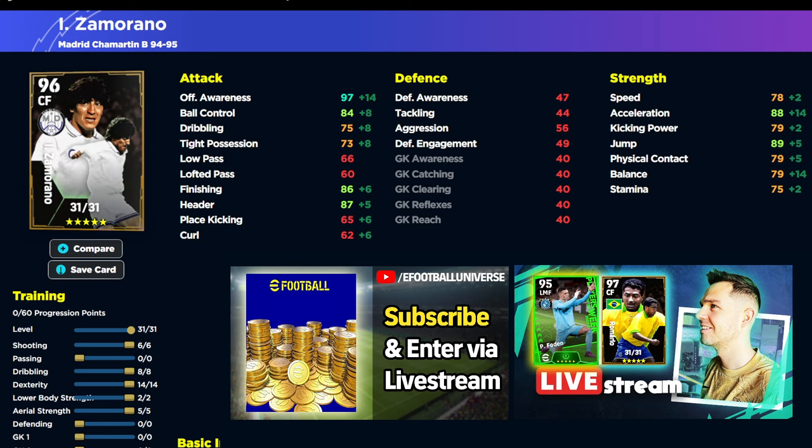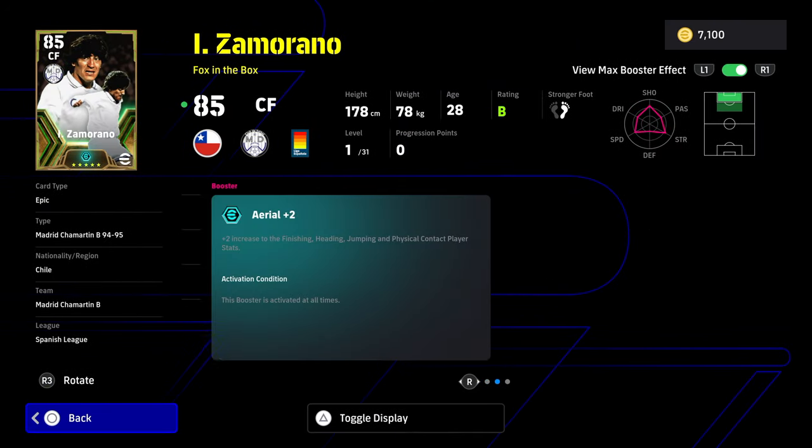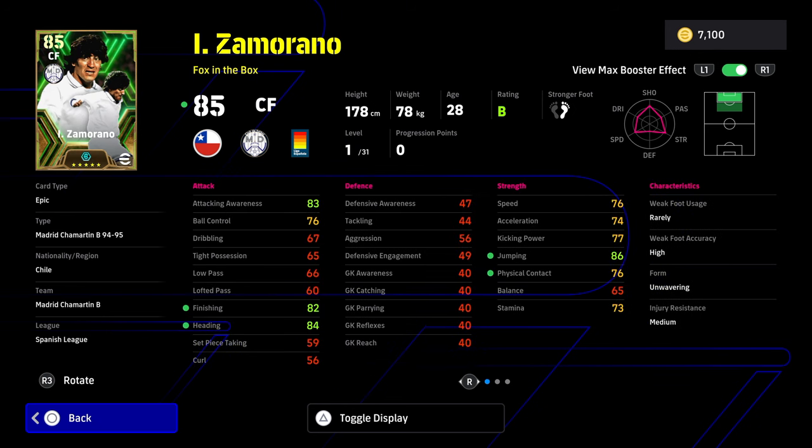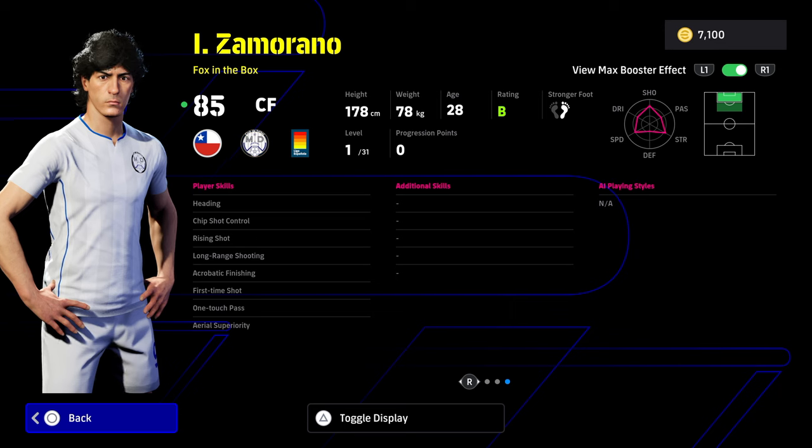Last but not least, we have Zamorano. I feel like this card is going to be love it or hate it. I've already talked to a few people saying he's an absolute beast and I will be covering it in the live stream later. I'd like to spin for Zamorano, but only if I could get him in 3,000 coins to test him out. This is his base card and it's actually quite decent with the booster — he gets aerial plus two. I would have preferred his acceleration or balance to get a boost because that's ultimately what I think kills this card. He has unwavering form, B rating, and everything looks good, but his lack of player skills is a little bit of a concern, though he does have acrobatic finishing and aerial superiority.